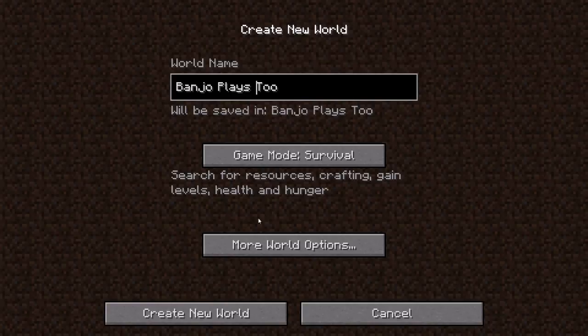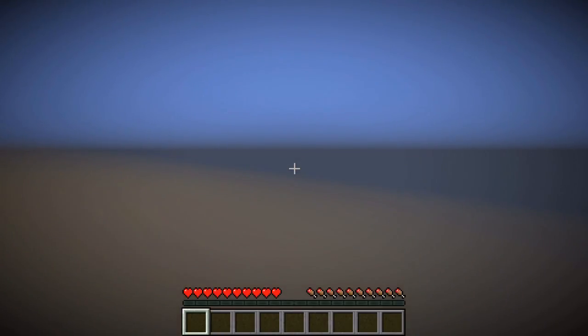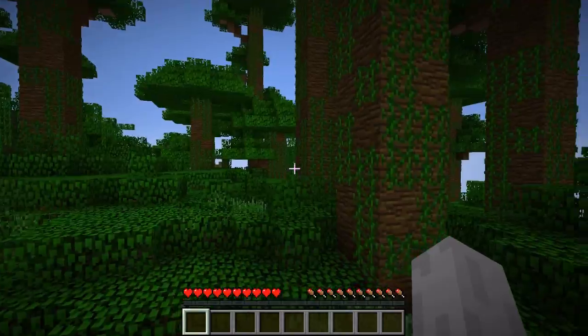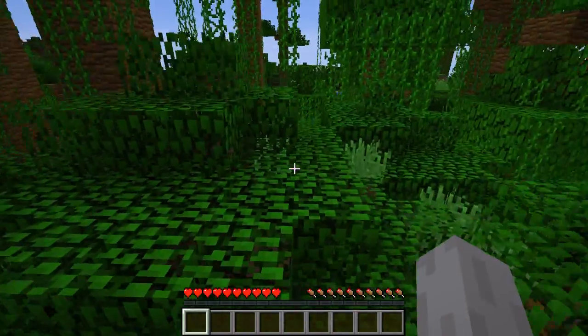We are going to keep everything in default and take the first world we get. The only rule is that if it's a jungle biome that we spawn in, I will create another world — I won't keep it. I don't want the spawn chunks to be in the jungle. So let's try it. World is loading... frame rate drops... 5 FPS. Oh no, it's a jungle. Okay, well let's try another one.